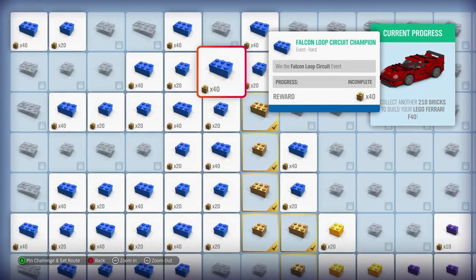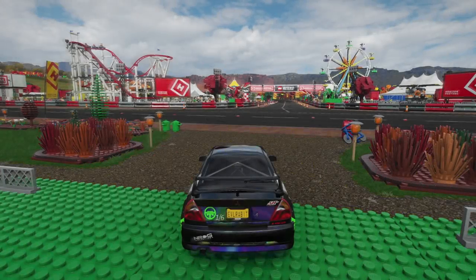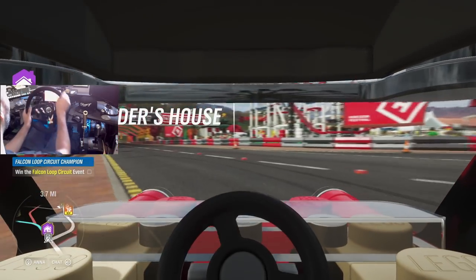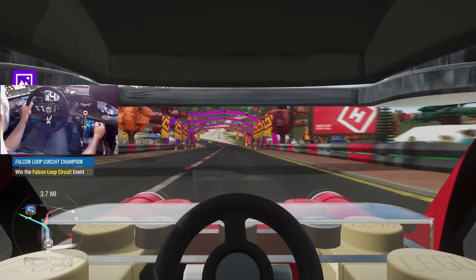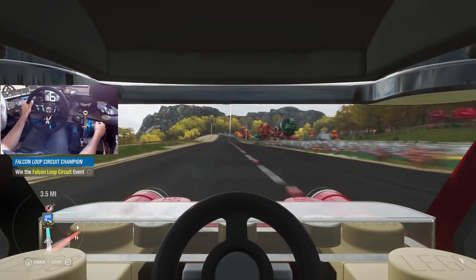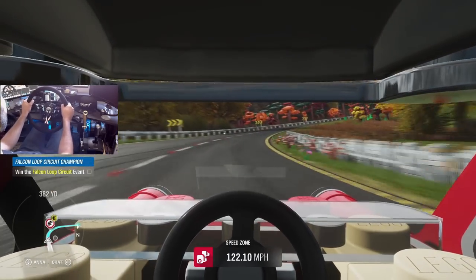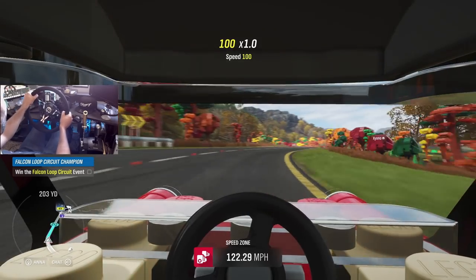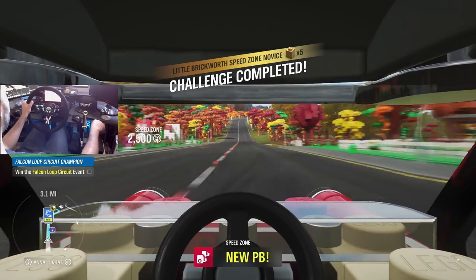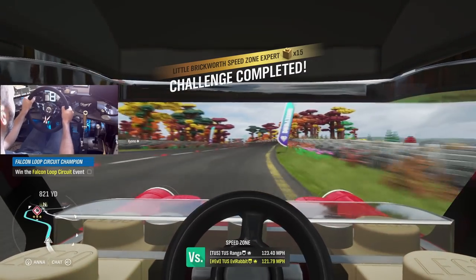Where are we at? Falcon Loop circuit - we're going to go to that one, we're going to pin that. So we did add a big turbo to our LEGO Mini and we're just going to go do this event with our LEGO Mini. Since we are in the LEGO expansion, I'm loving the first-person view of this car - looks so cool. We have a three-mile drive and I think we're just going to rip there as fast as we can.